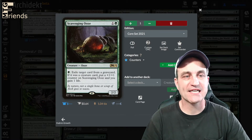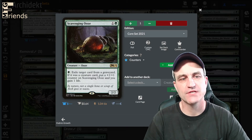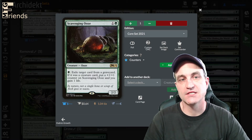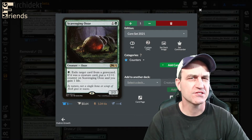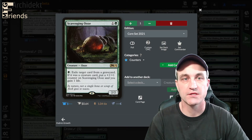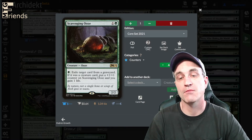Scavenging Ooze — exile target card from a graveyard. If it was a creature card, put a +1/+1 counter on Scavenging Ooze and you gain 1 life. This is a great addition with the +1/+1 counters, plus we can deal with some reanimation from our opponents.